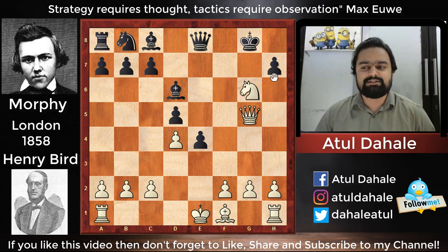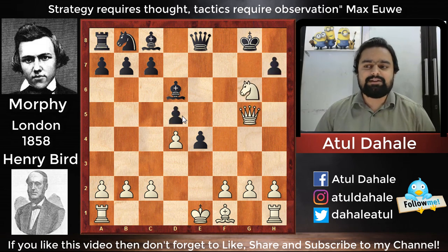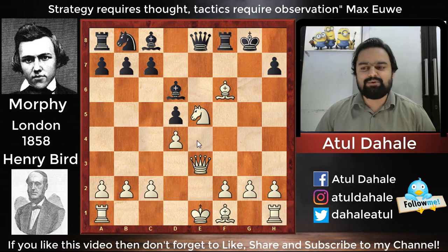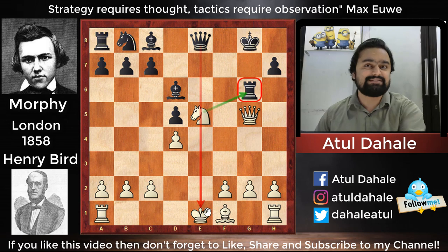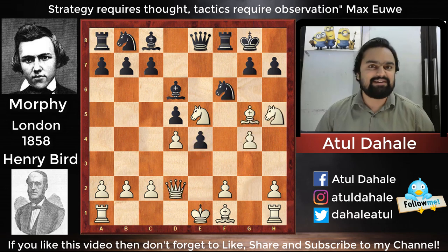If white plays bishop into f6 hoping black might play rook into f6, then queen g5 check, rook to g6, knight into g6, hxg6, and queen to d5 — black still has two bishops and the position is quite unclear. But instead of rook into f6, black has the nice move e3. After queen into e3, rook into f6, queen to g5, rook to g6 — white cannot capture the rook on g6 because of the pin on the file. This finesse was pointed out by Kasparov in his book 'My Great Predecessors.'